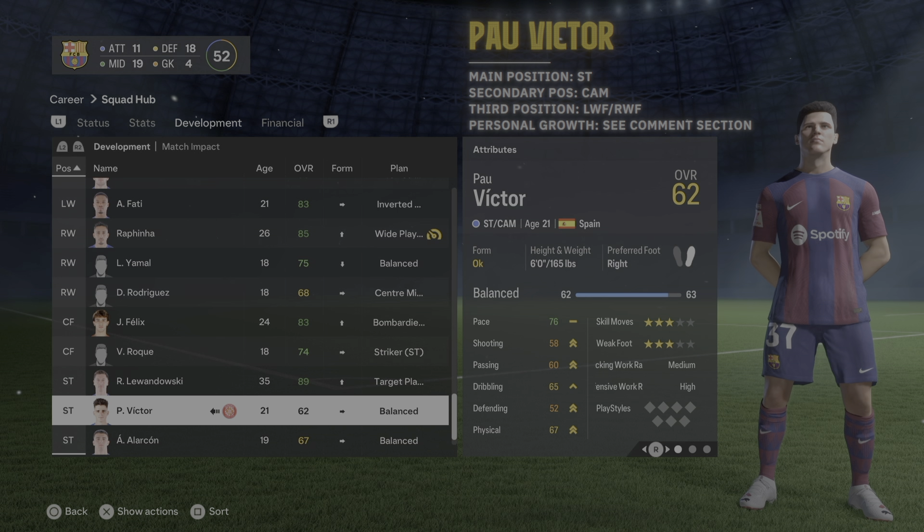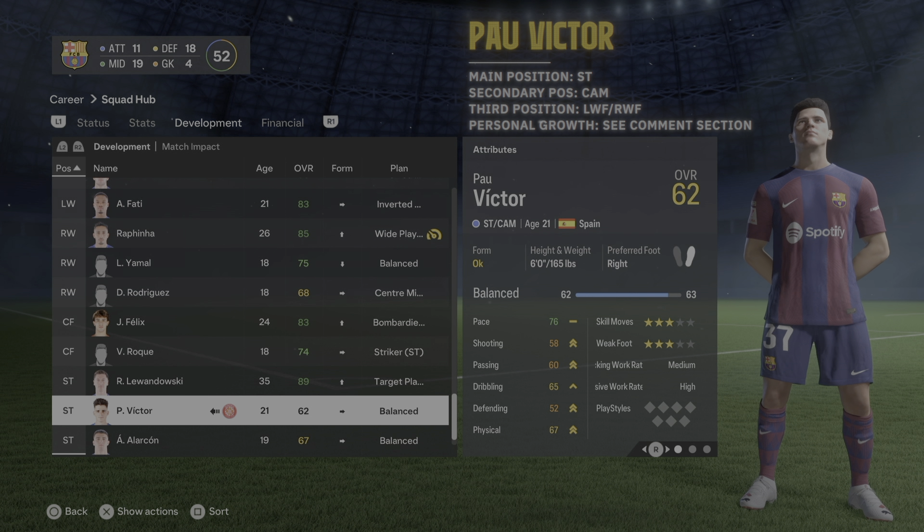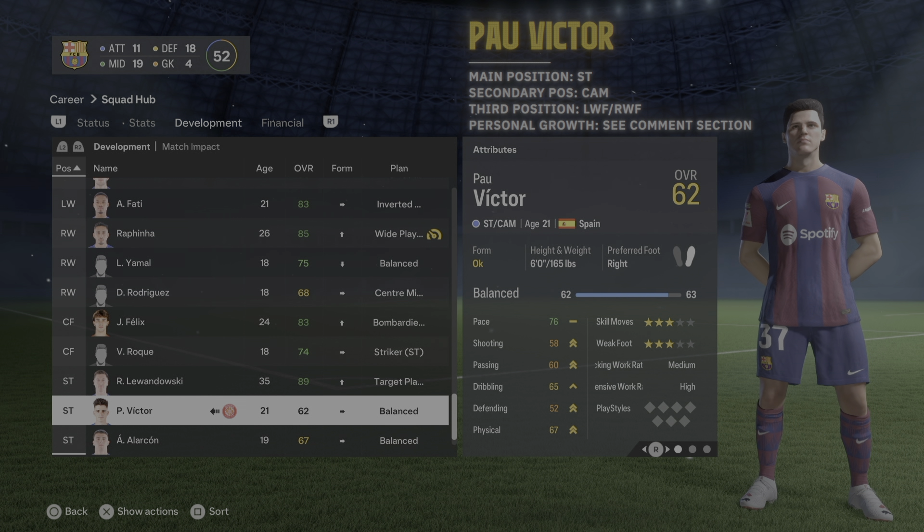For Pao Victor they currently have him as striker and CAM, but he can also play left wing and right wing forward — train him for those if you want. For his individual growth let me know what you think in the comment section. Marc Guiu's main position is striker and that's his only position; for individual growth he's a pure striker, so train him as a complete striker.